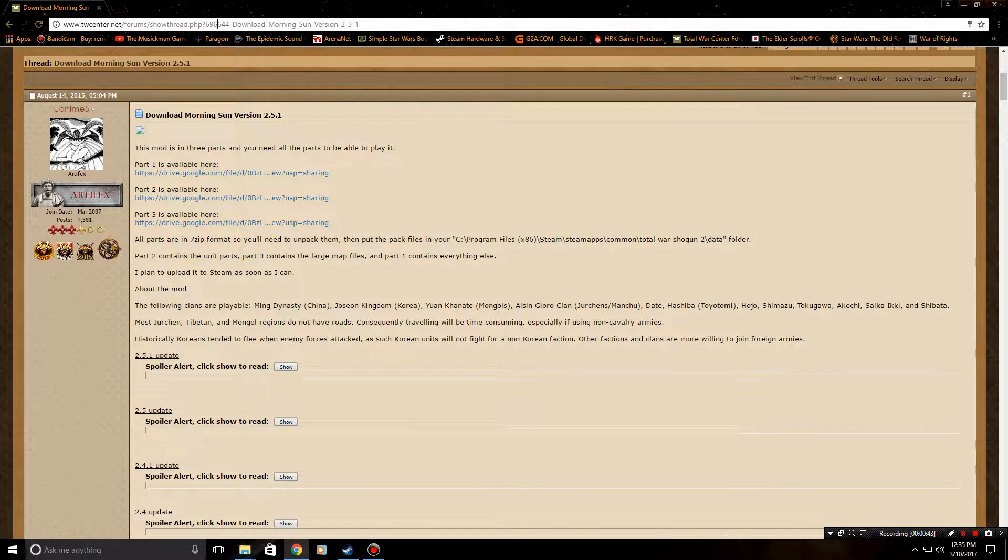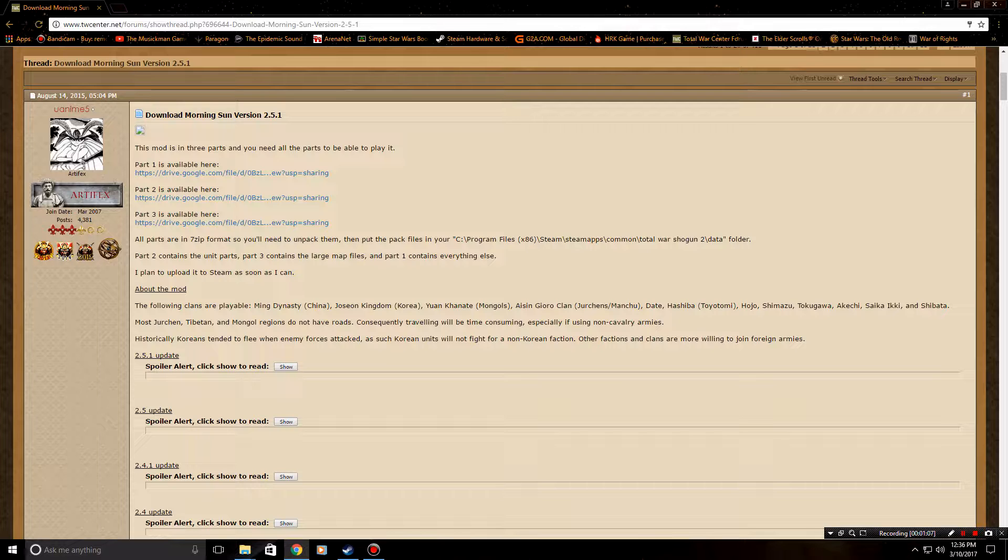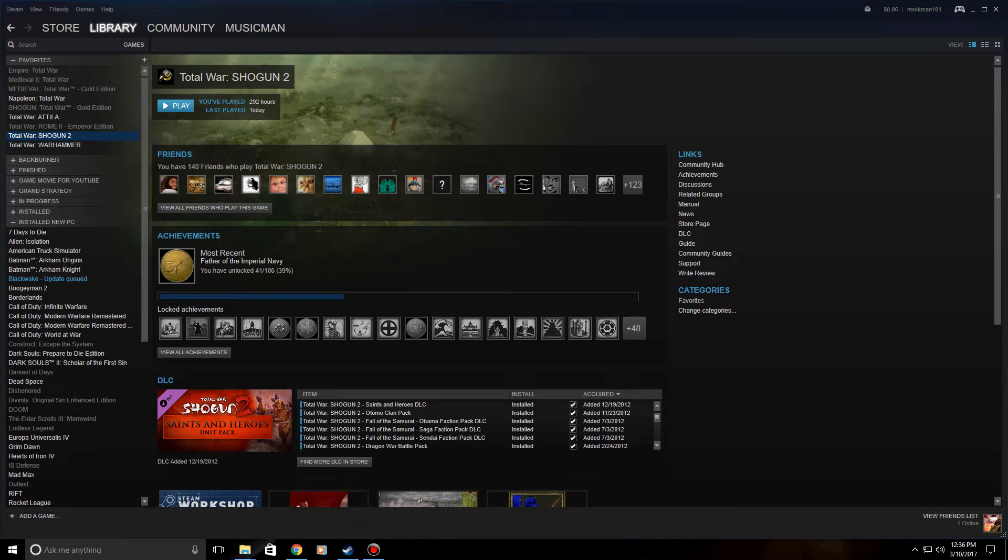You want to go to this thread at TotalWarCenter.net — this is where you can download all your mods. I'm also going to show you a little extra thing at the end where you can play as the Ming Dynasty in Eastern China. This mod includes Korea, Eastern China, Southern Mongolia, and Tibet.